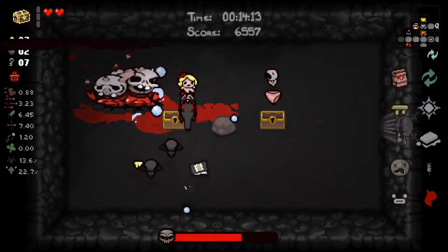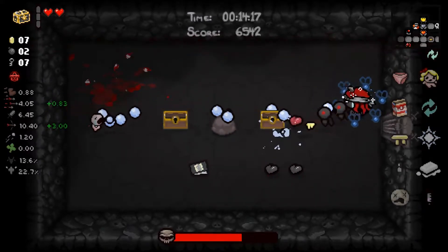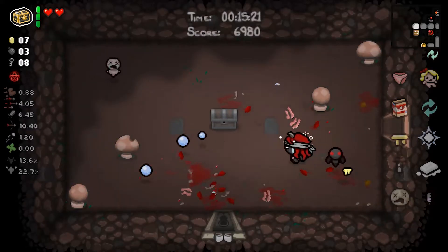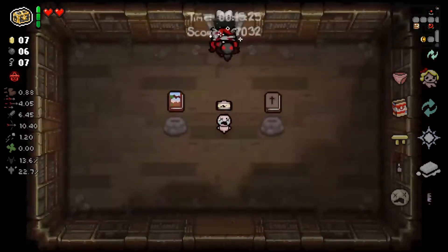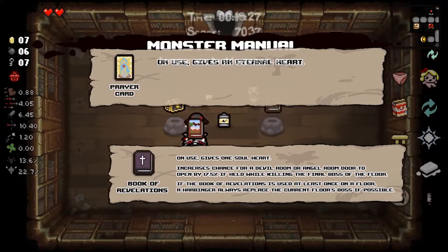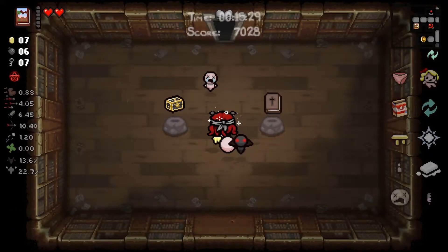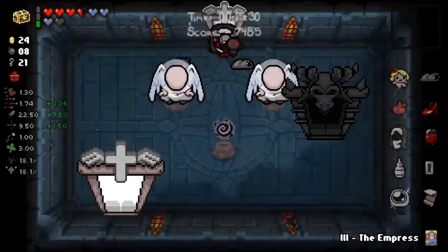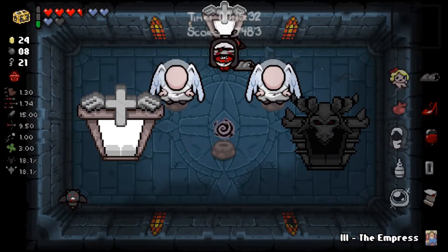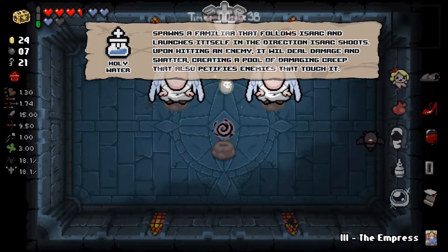Other good ways of getting health are blood donation machines if you can make them pay out, and luck pills can be a health up as well. You almost always want to keep your Box of Friends, but if you find any HP-giving items like Prayer Card or Book of Revelation, you can use them at least once, and if you have enough room left on the floor, keep them for another use. The question of angel or devil deals clearly goes in favor of the angel room, as they not only have many HP ups but also include some very strong familiars for damage or protection.